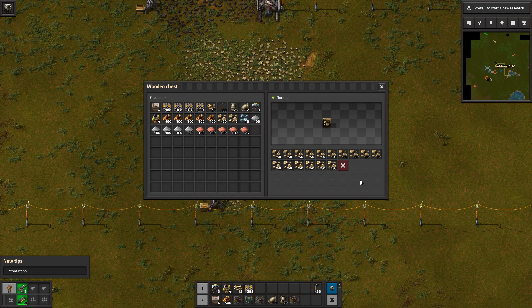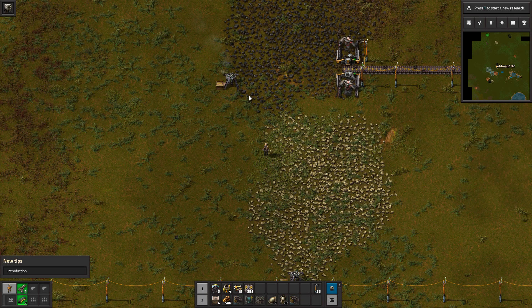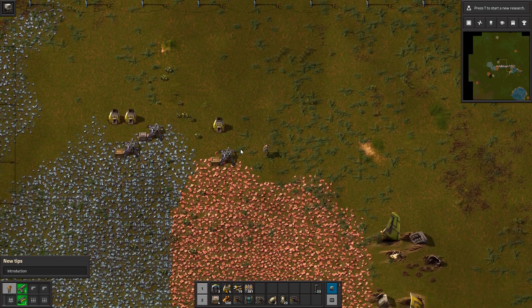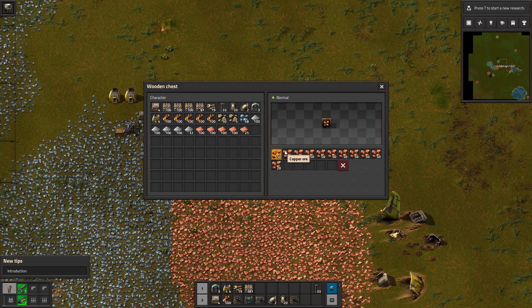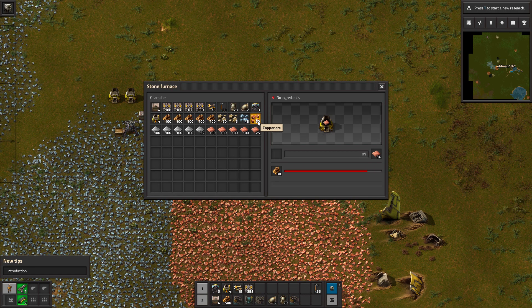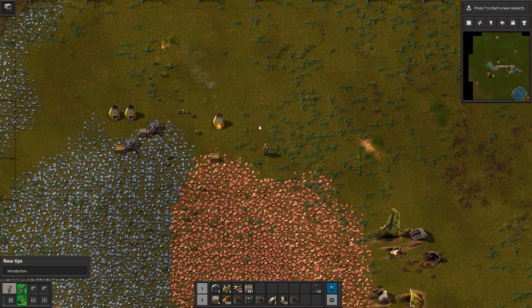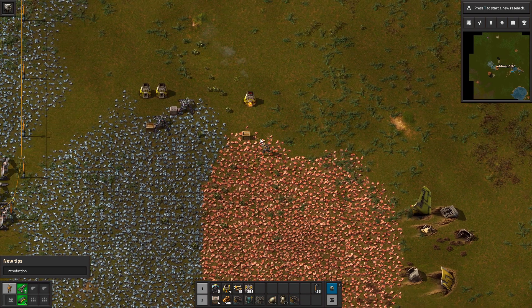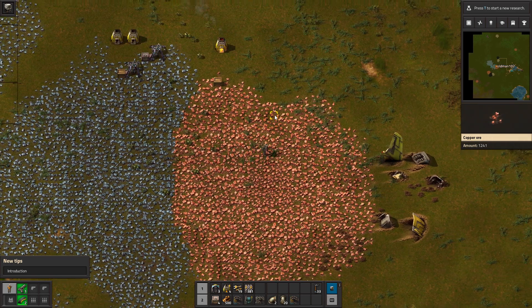We have a full load of stones. This we're going to let burn out, so we're not going to need it any longer. Since we have so much of this, I'll continue to feed this for a while. That guy we're not going to need. Let's get some copper going. Now since we're working iron south, let's work copper north.